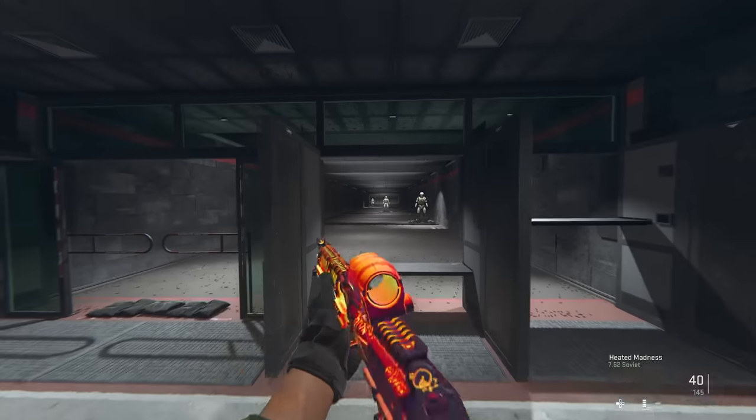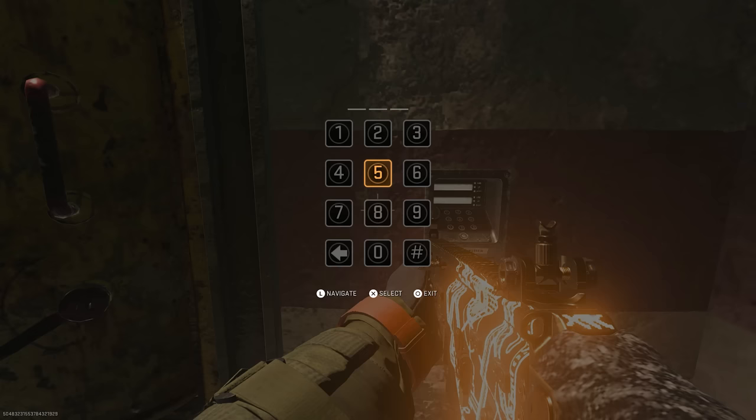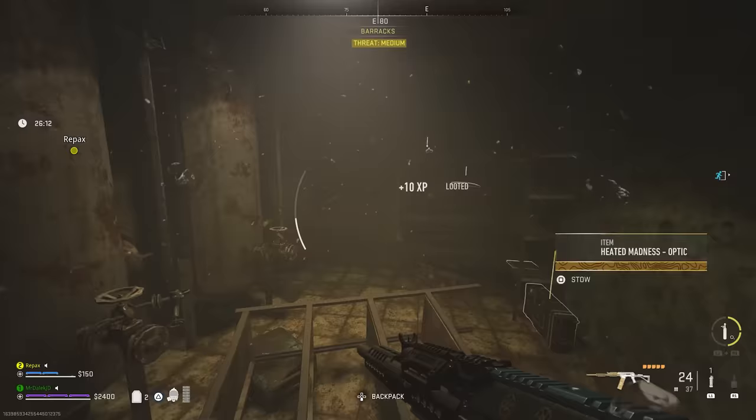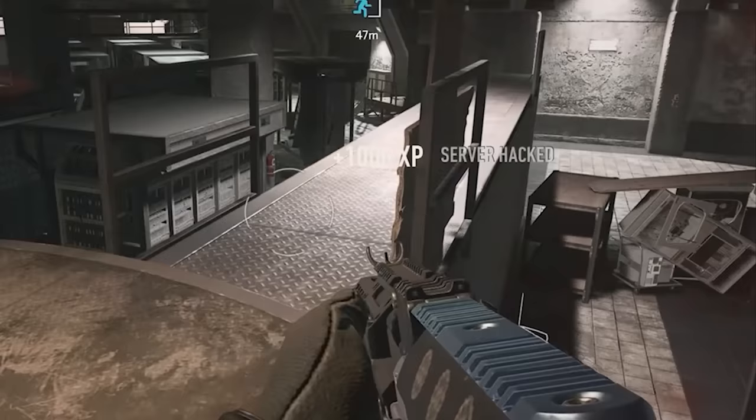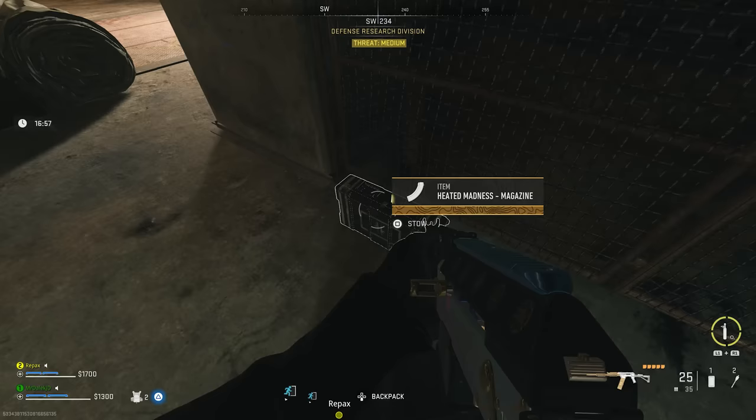There is a new secret weapon blueprint easter egg in the DMZ Koshai complex map. I'm going to teach you exactly how to do it to unlock the heated madness weapon blueprint, which looks absolutely beautiful. This is without a doubt the most complex easter egg in DMZ to date, requiring multiple runs to get all of the parts. We'll break it all down to make this as easy as possible for you.